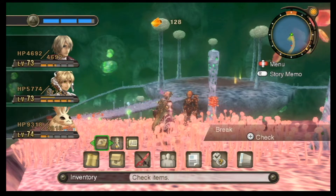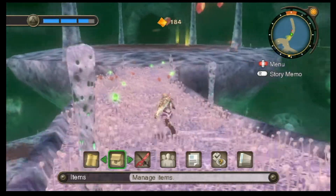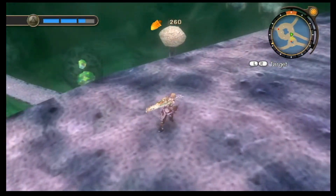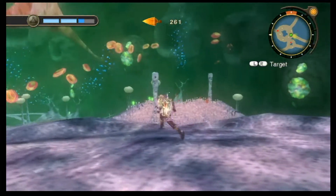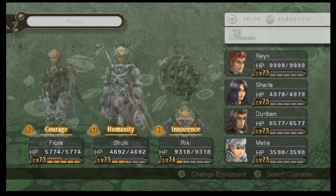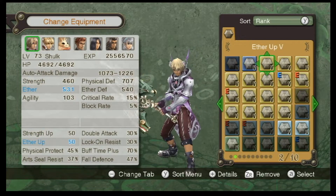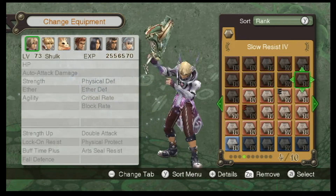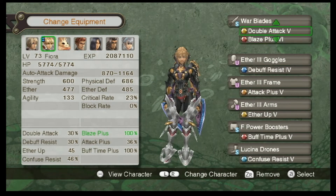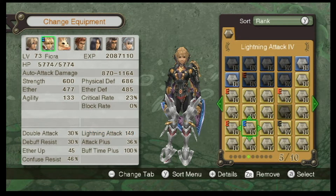Something was definitely amiss in that fight. Before we continue on, let's take off the Blaze Plus and put on the lightning attack again. I've learned my lesson. Where are those Lightning Attack Four gems — here we are. Move you over here. All right, there we go.